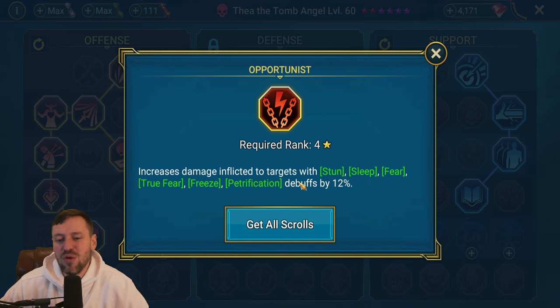Thea came out on top with 2.6 million damage - she was absolutely smacking those waves. Chagor did 2.2 million, doing loads of damage on waves and the boss through poisons. Mithrala did a decent amount through boss poisons too. Overall, Thea is mid-tier - really only a progression champion if you need her. She's usable in Hydra Hard, Dragon, Spider, and even arena, but there are definitely way better options. Thank you for watching - please leave a thumbs up, subscribe, and I'll see you in the next video.